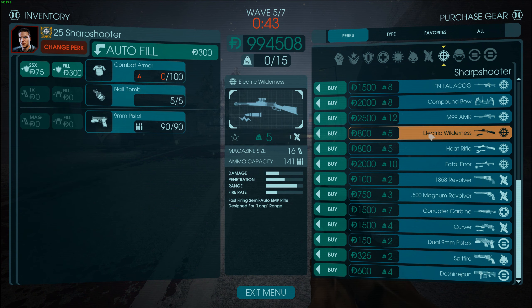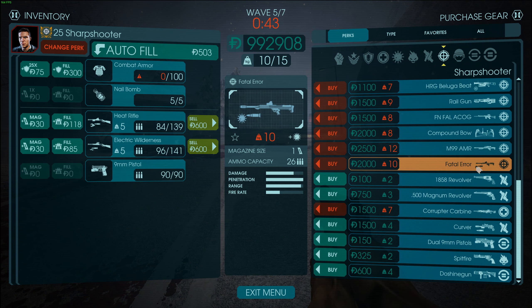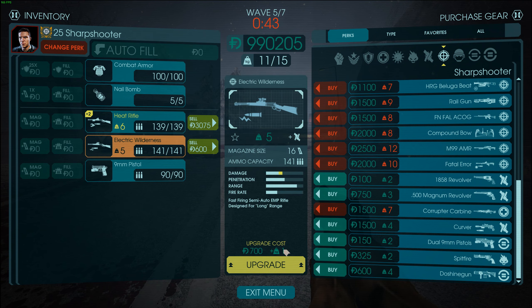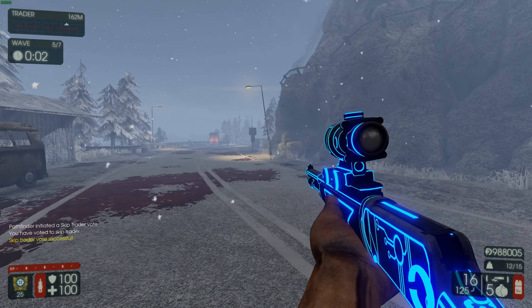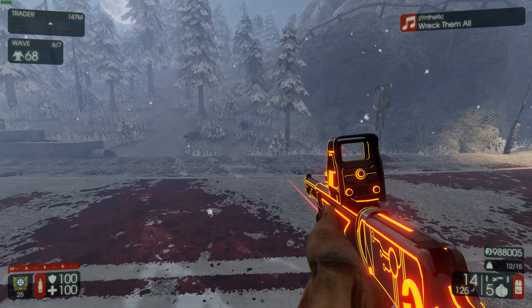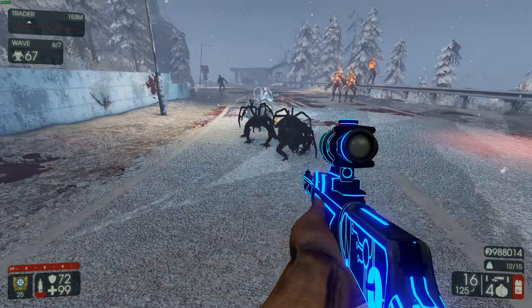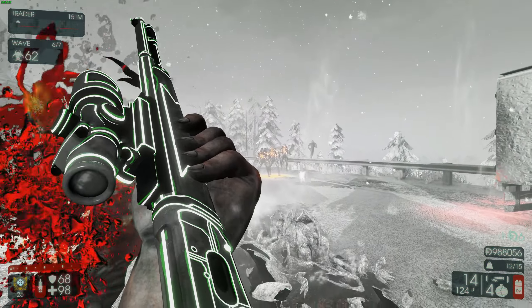Sharpshooter time — Electric Wilderness and Heat Rifle. He also has the one I checked out on the Demo and the one on the Gunslinger. Let's see what the Heat Rifle and Electric Wilderness are all about. That's a chonker. This one is a Winchester with a false scope, and the Heat Rifle has a laser. It looks cool, don't get me wrong. I don't know exactly what the hell these two do, but they definitely kill.